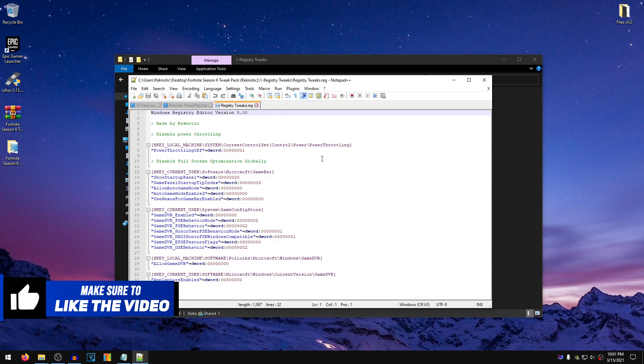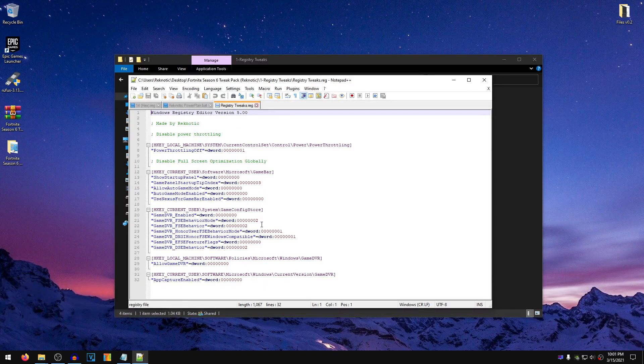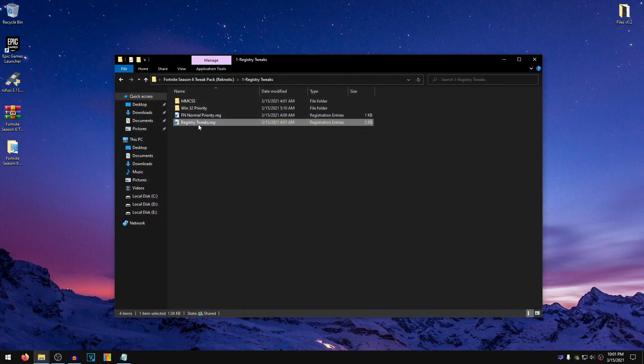We are going to be disabling Power Throttling using this registry file. We are also going to be disabling the Full Screen Optimization Globally by disabling the Game DVR and the Game Bar Settings. So close out of this, go ahead and double-click on it, hit Yes, and hit OK.